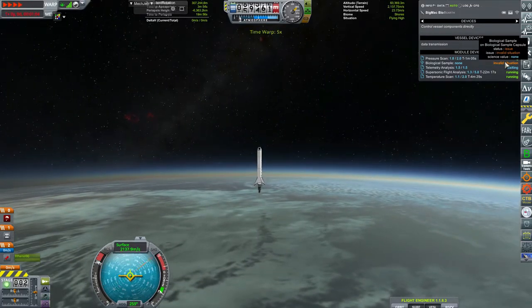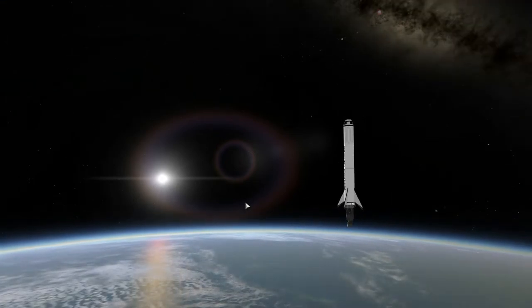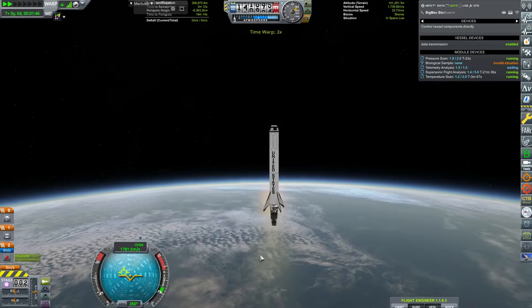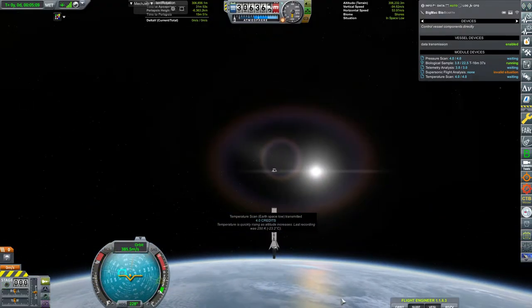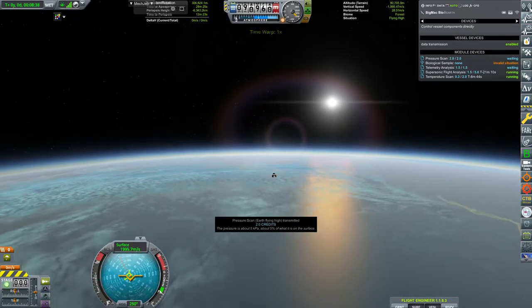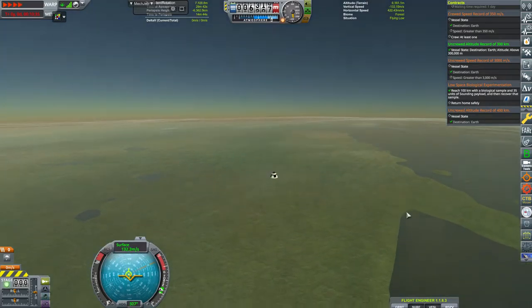You'll notice it says 'invalid situation' because we're not in space yet. Once we hit the 140-kilometer mark and officially enter space, the biological sample will kick on. As soon as we come back down below the 140-kilometer mark it will stop working, so there's only a limited time the experiment actually runs. That's why I like to do the first launch at the higher altitude setup — so we get more hang time with the rockets.